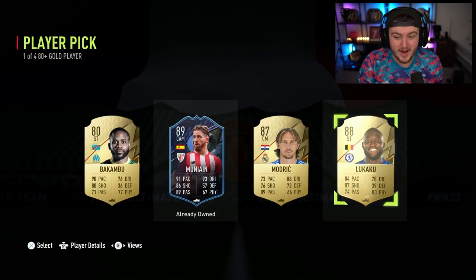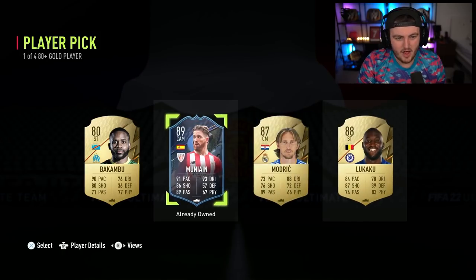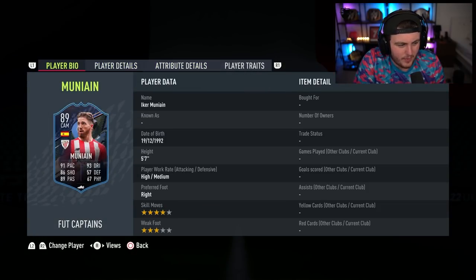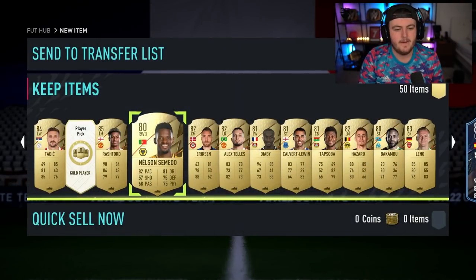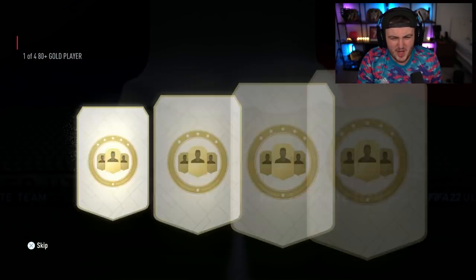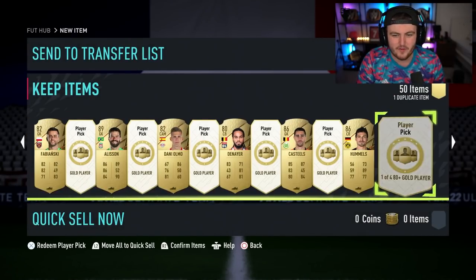What a player pick — Moon Aine from an 80 plus player pick. I'm pretty sure Moon Aine is tradable, so I'm going to take Moon Aine. What an incredible player pick — three walkouts in one player pick. I kind of wish it was spread out a little bit more for more fodder, really.